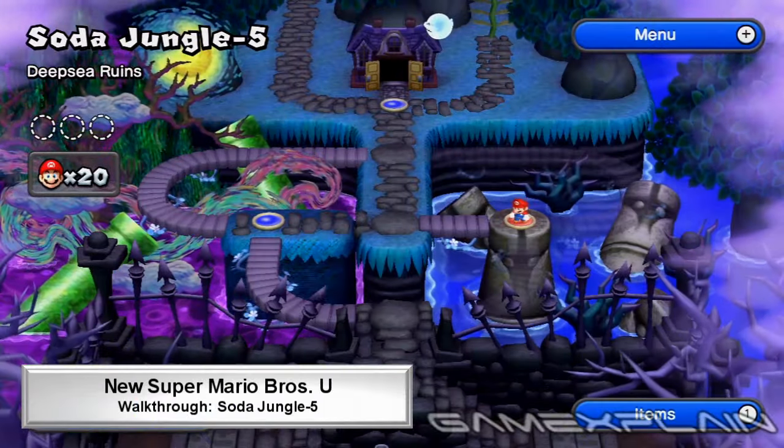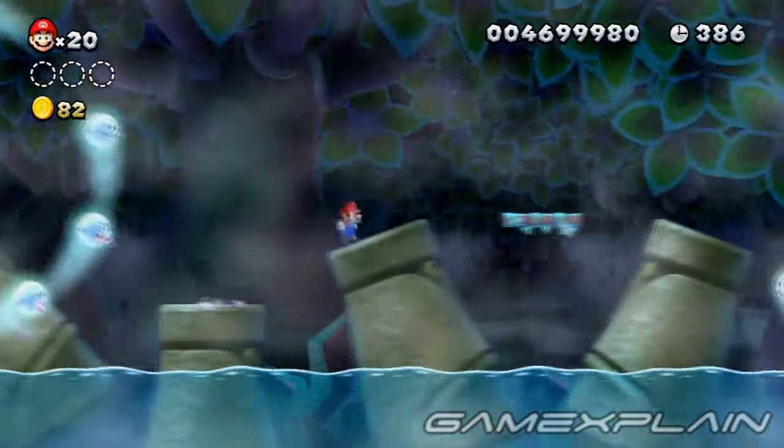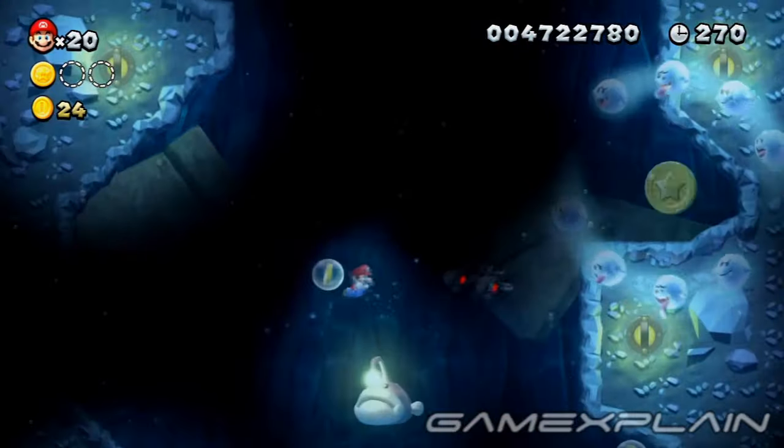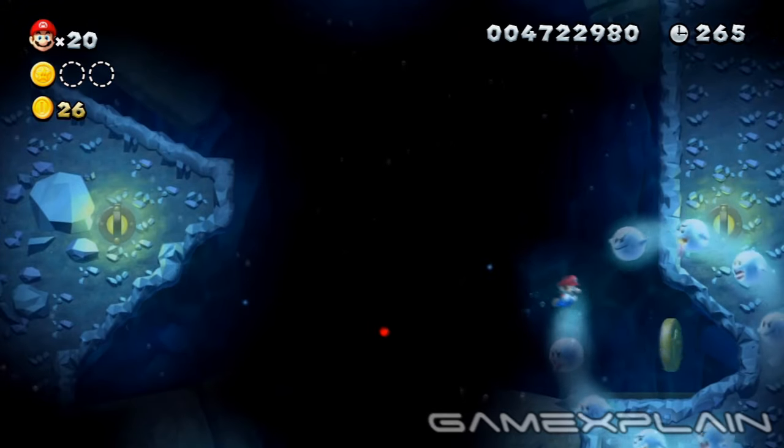There are 3 Star Coins and a secret exit to find in Soda Jungle 5, Deep Sea Ruins. Swim between the two statues facing each other just before the second set of Boos for the first Star Coin. After the checkpoint, keep an eye out for the second Star Coin on the right that you can reach by swimming through a gap in the Boos.